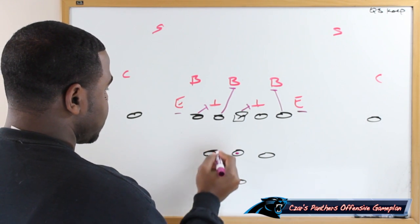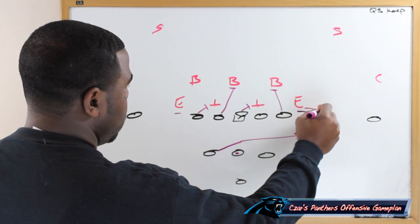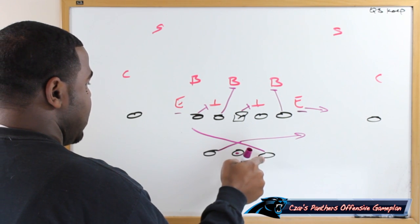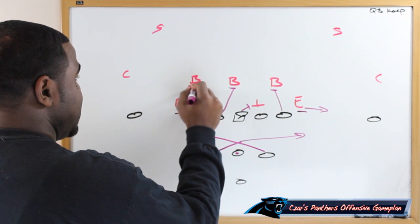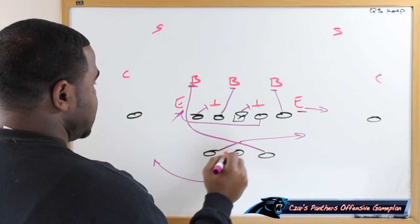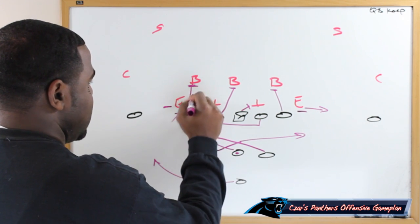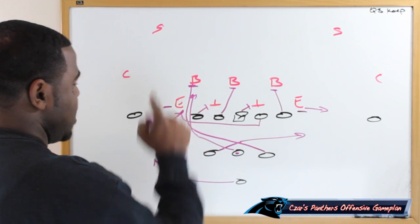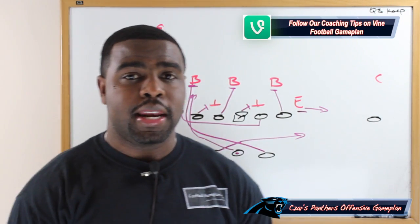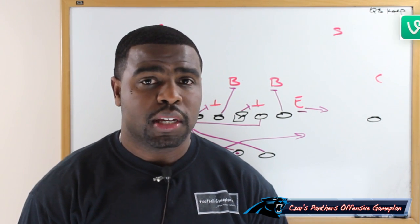The tackle is going to try to wash down that defensive tackle, and Cam Newton is going to fake the handoff — the back goes away, which holds the defensive end at bay. The other tailback works up as a lead blocker into the hole to kick out the backer. The pulling guard comes and kicks out that defensive end, and you show a little option to put him in position to get himself blocked. Newton will run and follow the lead blocker — the tailback in the hole — hopefully for a touchdown. I would utilize this in the green zone from the 10-yard line going in, or the 5-yard line going in.